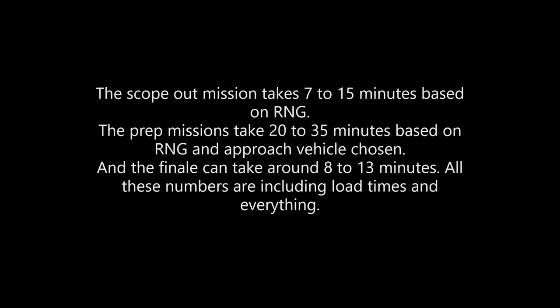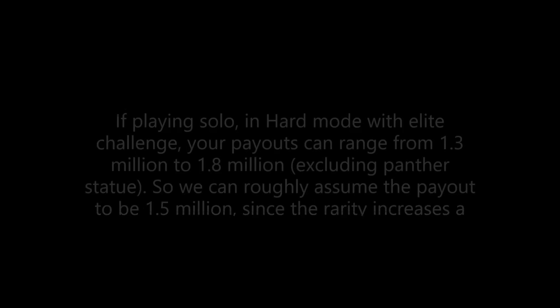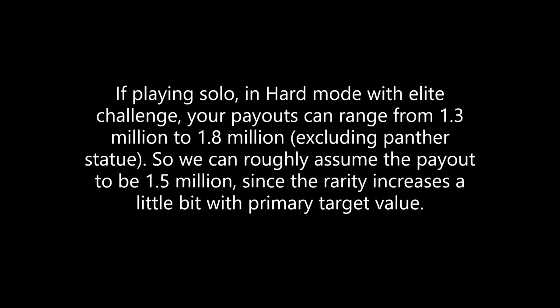If you guys want, I can make another part to this guide which includes all the speedrunning tricks for both console and PC, and I'll throw in other tricks I might have missed in previous parts. Feel free to share that in the comments below. The scope out mission takes somewhere between 7 to 15 minutes based on RNG and your personal strategy. The prep missions can take about 20 to 35 minutes based on RNG and the approach vehicle chosen. The finale can take somewhere around 8 to 13 minutes once you get a hang of things — all these numbers include load times. So in a nutshell, you can be completing this heist somewhere between 35 minutes to roughly an hour, though that variation mostly stems from the randomness of this heist and your approach.